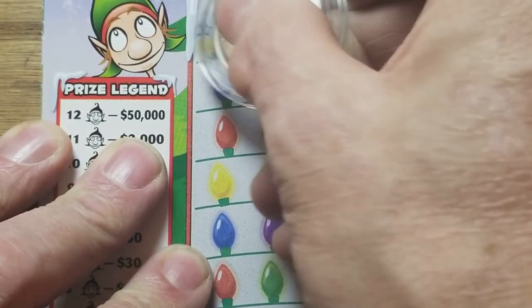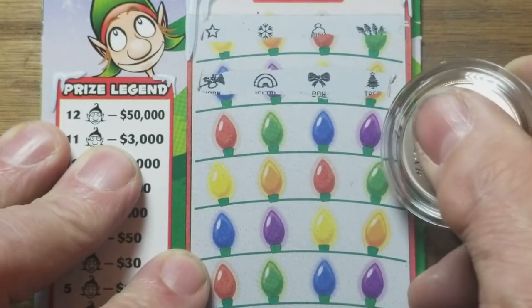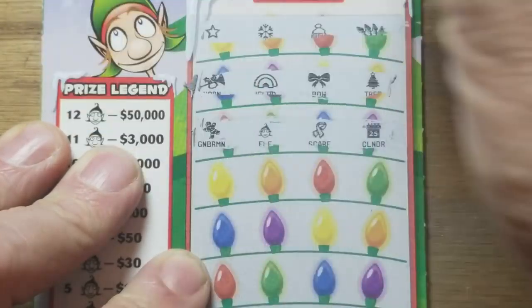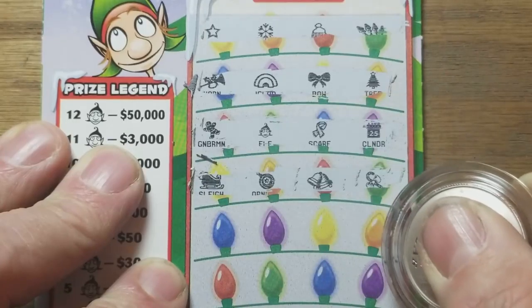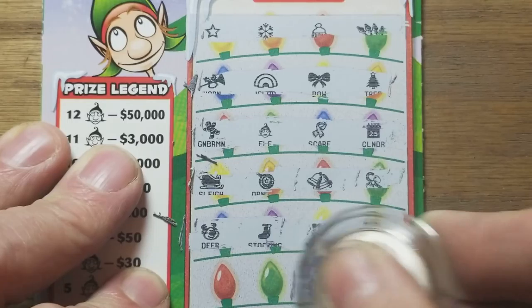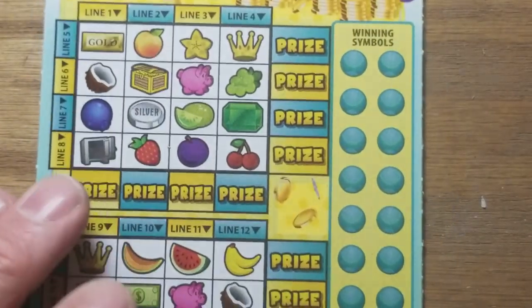I guess they're all becoming dentists. Find some stragglers in here somewhere. Oh, there's an elf — we do have one, but you need more than one elf to have a party. And we didn't get one. Big loser. Now we got the Fruit Loot.